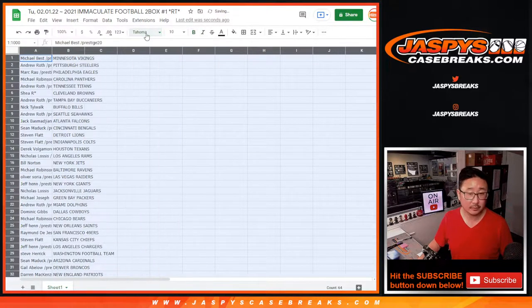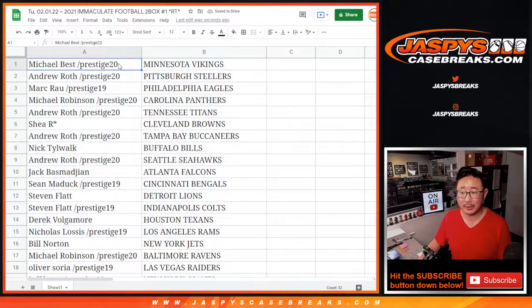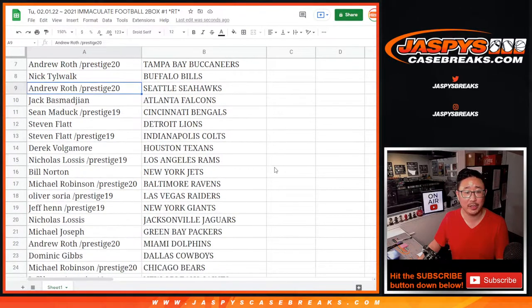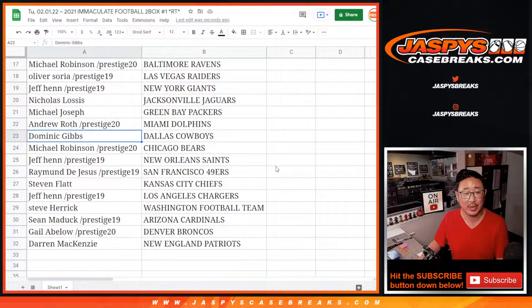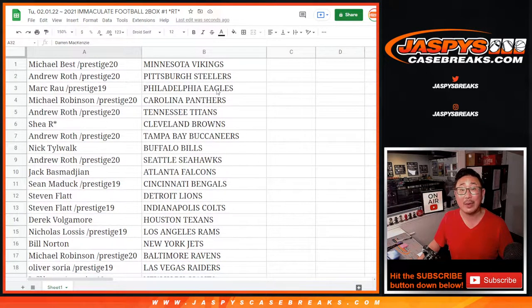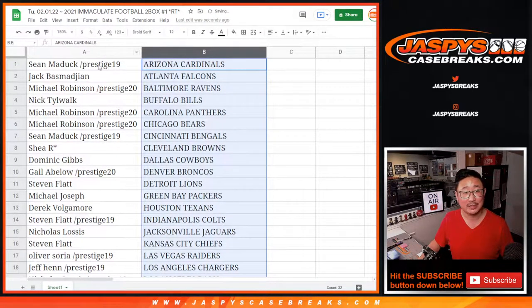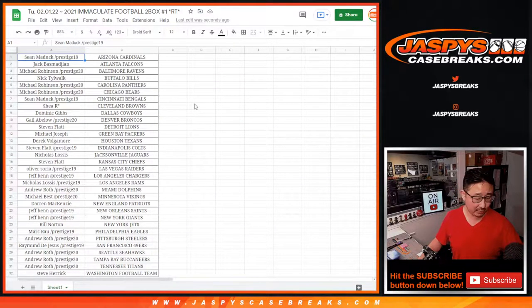All right, let me just read all this off. Michael with the Vikings. Steve with the Washington Football Team. Sean with the Cardinals. Gail with the Broncos. And Darren with the Patriots. There's the whole list right there. We got the Browns up for trade.